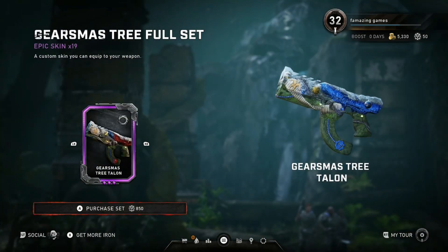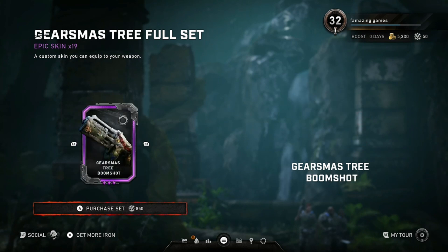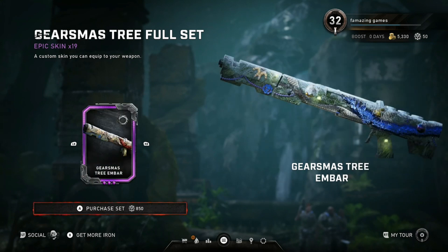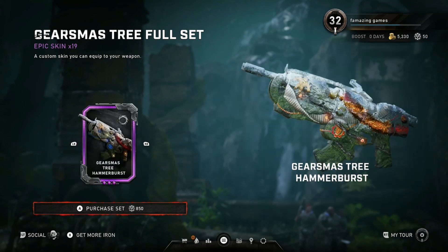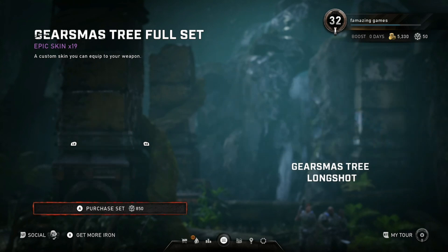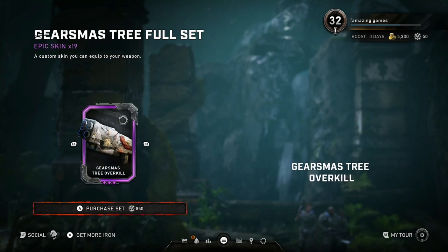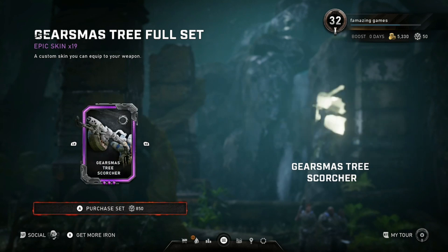We also got the Gearsmas tree full set. It's gonna cost 850 iron. By the way, if you're new to my channel and you would like to know what's new in stores once a week in Gears 5, all you have to do is hit subscribe and turn on post notifications. I like this Christmas tree full set. I think we should wait until next week to get it with the gold coins though.